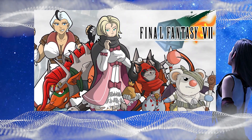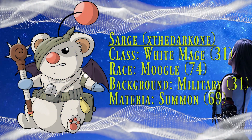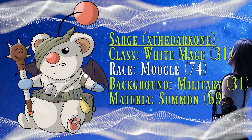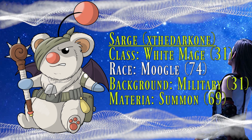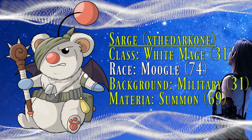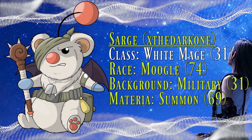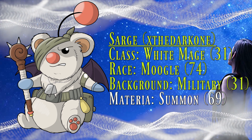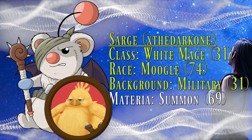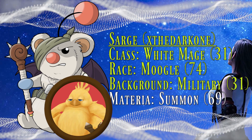I'm going to give you the characters we rolled up ourselves, so you can kind of see how we work with this. Here's our first character, a Moogle named Sarge. He rolled really high on his Moogle roll, so we just gave him more HP and more Moogle-based abilities. X the Dark One decided he wanted him to be ex-military with that background, and with a White Mage roll, we thought it would be fun if he was kind of like a combat medic. He also rolled really well for his summon materia, so we just gave him the Fat Chocobo one and made it his war companion — he named it Jeep because the military uses Jeeps.